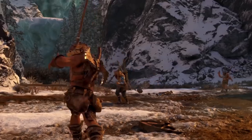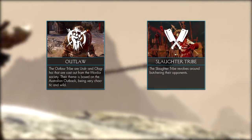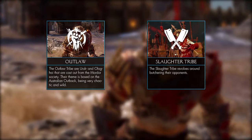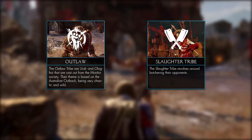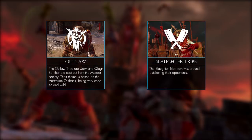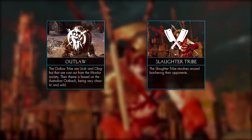From the total of nine tribes, two were still missing: the Outlaw and Slaughter tribes. Until now we didn't know too much about them, but with the new expansion pass trailer they showed us a lot of new information on the new tribes. In this video we'll show you the design of the fortress, armor, and their tribe bonuses or weapons.